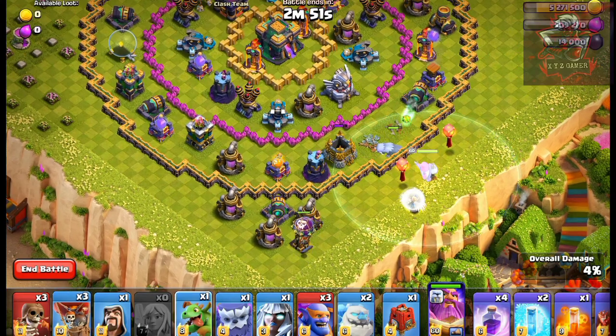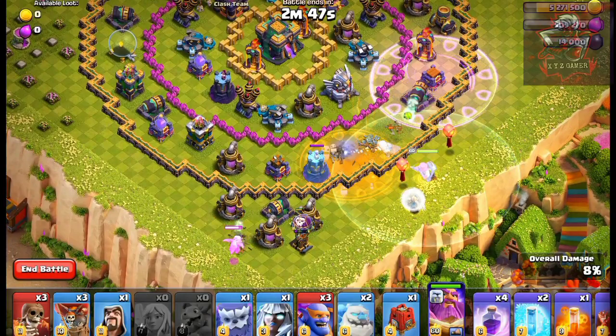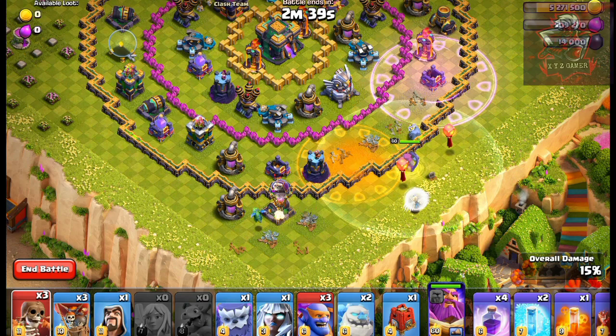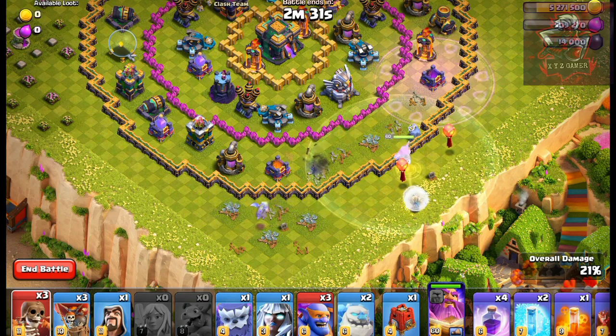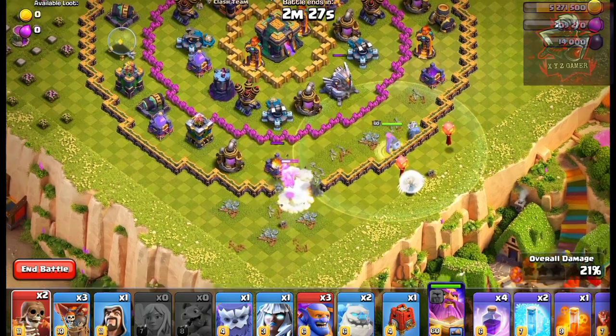Now use a balloon here and a Baby Dragon here. Wait for the Wizard Tower to go down. Then send a Warbreaker here and to this side, and wait until the Scattershot gets destroyed.